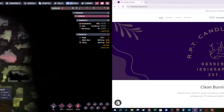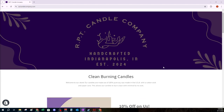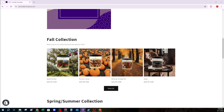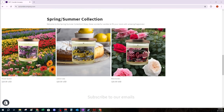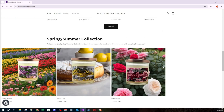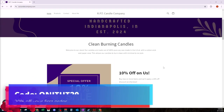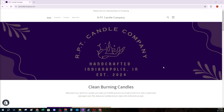But first, a quick word from me: if you're in the United States, be sure to go to my new business website rptcandlecompany.com and view our small but growing candle-making business. Our candles are made of natural soy wax with a wick that ensures a clean burn and minimal sooting. Use code ONITUT20 for the ONI tutorial series to get 20% off your first order.